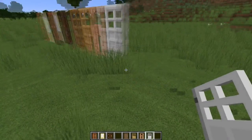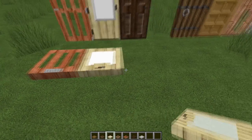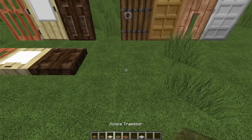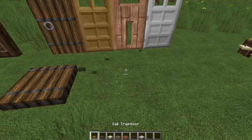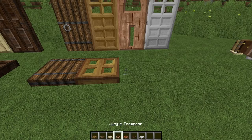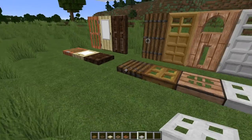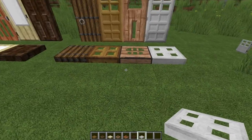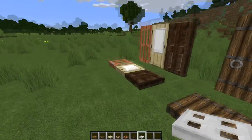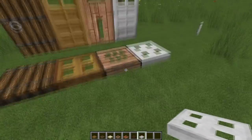Similarly, I had to create all the trapdoors except for oak. There's acacia trapdoor, which I still need to make 3D, then birch, dark oak, spruce, and jungle. The iron door was already done by R3DCraft. The oak was the only one done previously, so I had to create five of the trapdoors — that's new to 1.13, having all these trapdoors. Jungle trapdoor doesn't turn out too bad, though I still need to do some 3D work.